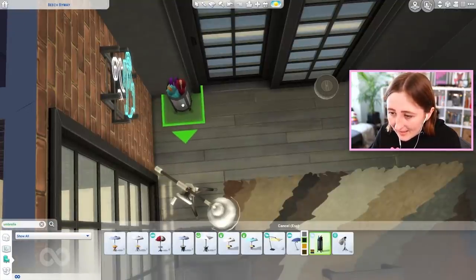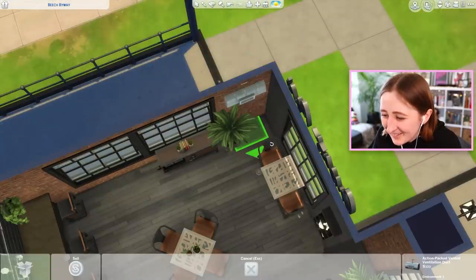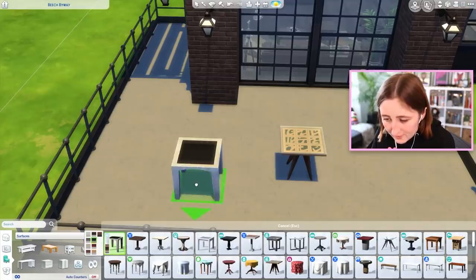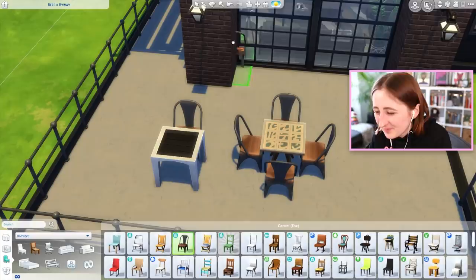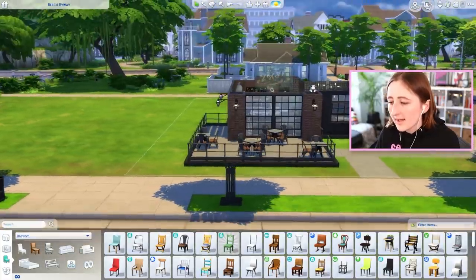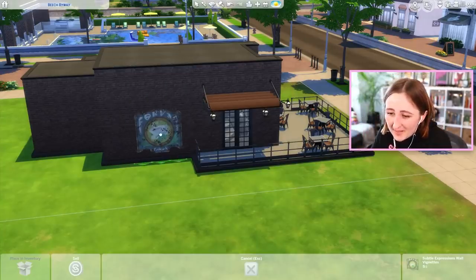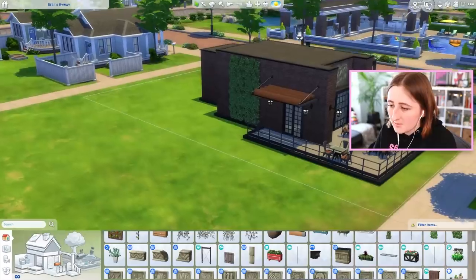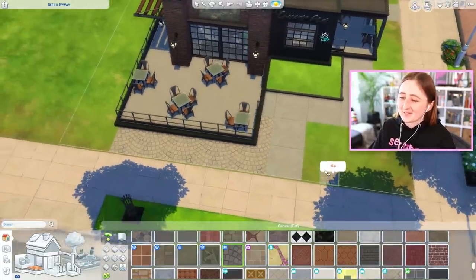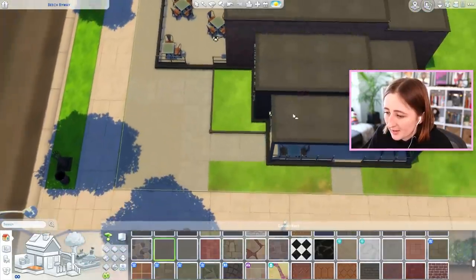Maybe a coat rack or an umbrella stand? I feel like that's realistic - they'd have umbrellas you could use. That clips with the plant though. I'm trying to figure out what table I want to use outside, and I don't like any of them. I think the City Living one is best, but I might go for a solid color instead of the patterned one outside because I don't want it to be too busy. The thought of using Batuu sort of made me laugh - I'm not gonna, because that would be wrong. However, I do wish I could because it's kind of nice.